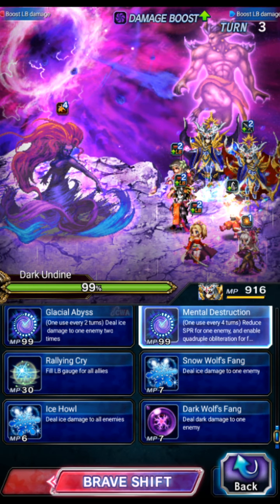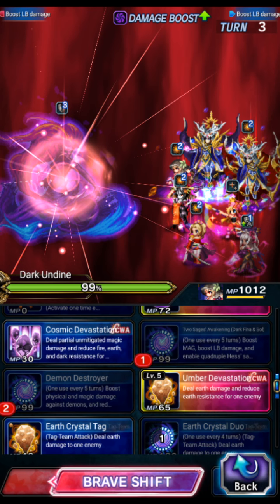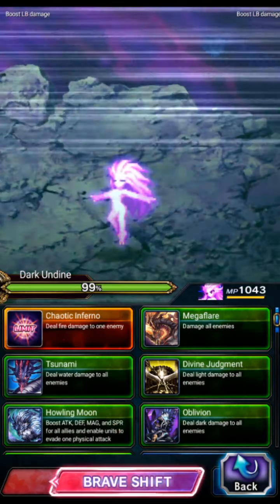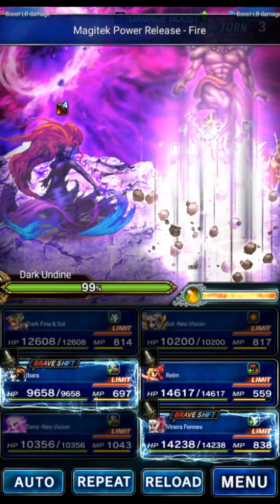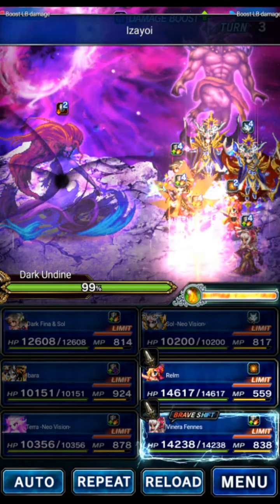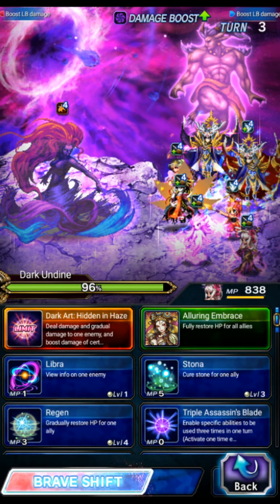Saul is going to do Mental Destruction to unlock his quadcast in the base form. Dark Fena and Saul are going to use Hess Demon Destroyer. We'll do Power of the Earth Crystal because I don't want to hit the boss if I don't have to. Tara is going to shift and do her stuff. Ibarra is going to shift, and we're actually not stealing her killer — I lied. Her killer is only for herself, so she's going to do her killer buff unlock.